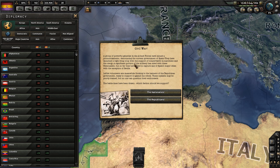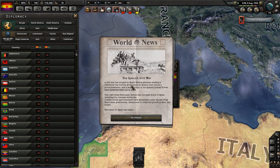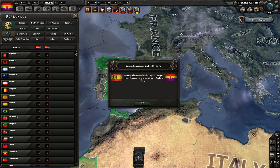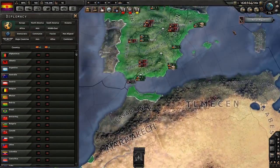Oh no — why the game didn't pause for the Civil War, I have no idea. So let's read this closely: a group of powerful generals in the armed forces have issued a pronunciamento denouncing the current government of Spain. They've failed to capture any of Spain's major cities with the exception of Sevilla. Leftist volunteers are meanwhile flocking to the banners of the Republican government, ready to support it against the rebels. These loyalists may be poorly trained, but no one can question their enthusiasm. The battle lines have been drawn — Republicans! Of course. Civil war has erupted in Spain.